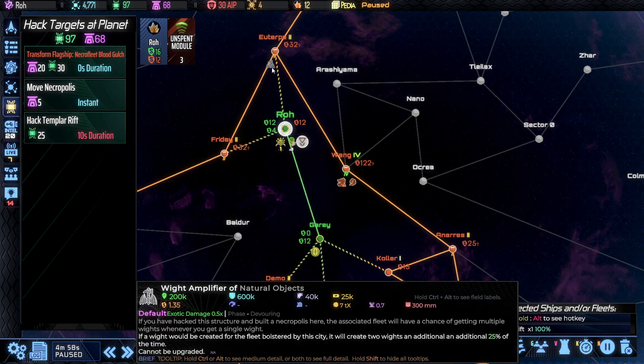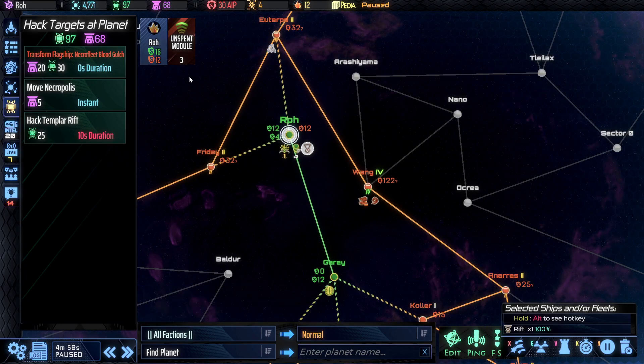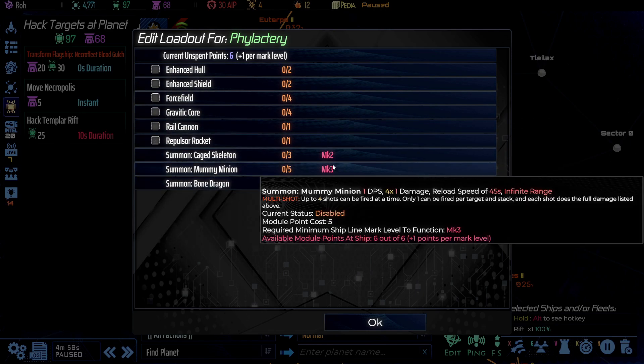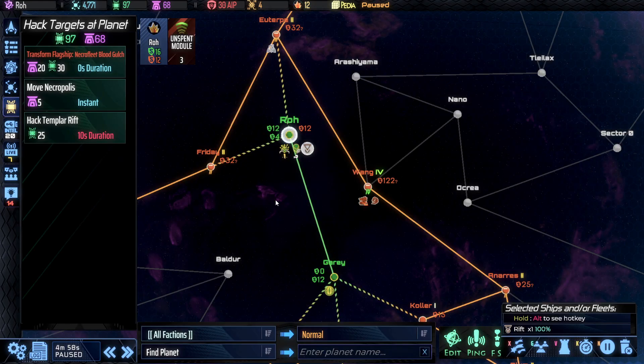We can also find things like a wight amplifier, which improves our wight force for whatever particular fleet it happens to be bolstering. We also have modules — both your Necropolises and the phylactery, which is basically your home Necropolis, can be enhanced with various choices. Notice that as you upgrade them, they can have different options available at Mark 2, Mark 3, Mark 5, etc. Your flagships also get modules, and you can upgrade them in that way as well.